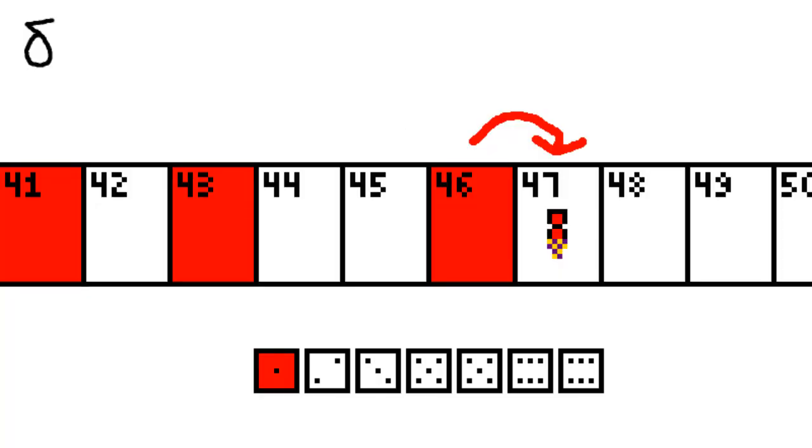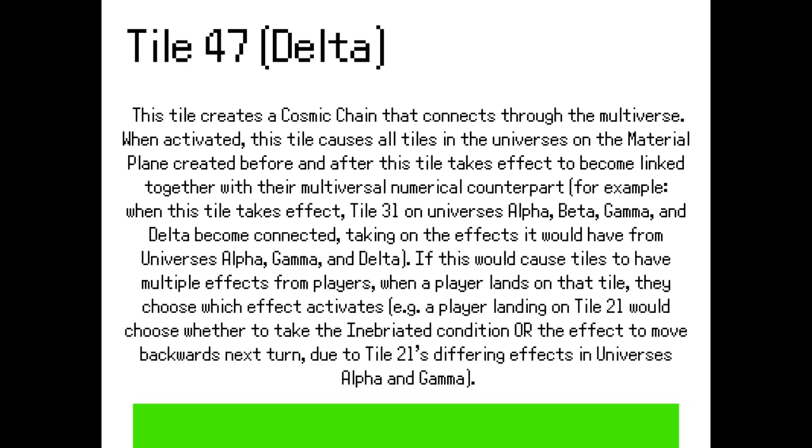Turn 1 red. Red moves forward 1 to 47. And boy is this one a long read. By the way, from now on, this dealie at the bottom shows you how long a tile will stay on screen, so feel free to pause if you need more time.